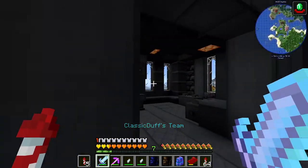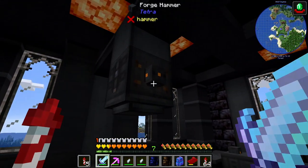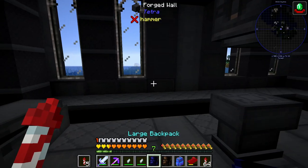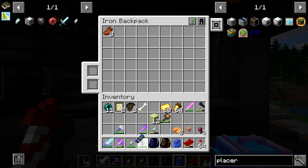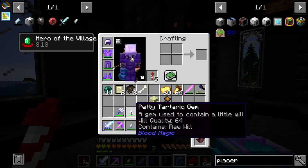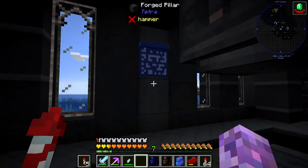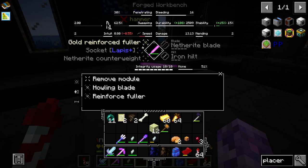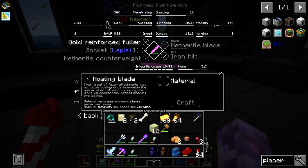It has to be centered in a 5x5 area near the workbench. I don't know if we can just chuck it on this back wall - does this work? Oh there it is, Howling Blade! Craft a set of fuller attachments - we've got like gold fuller at the moment, that's not a thing.